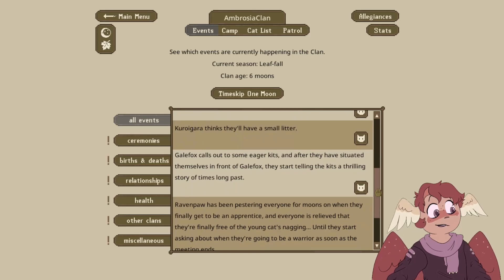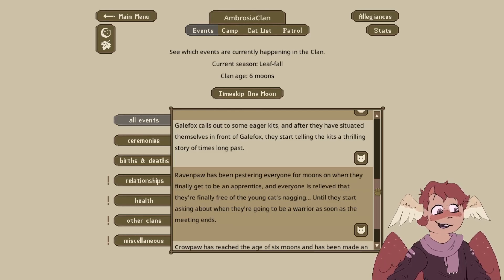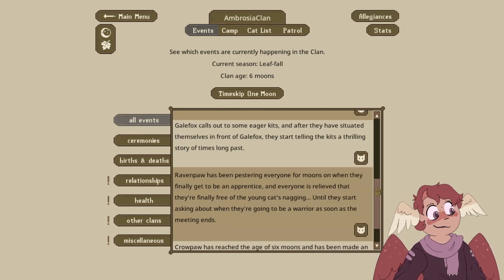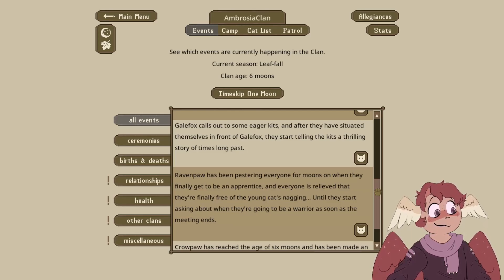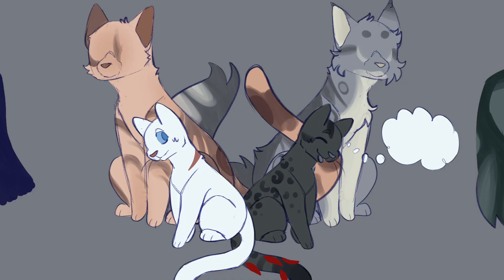Kuragara thinks they'll have a small litter. Galefox calls out to some eager kits, and after they have situated themselves in front of Galefox, starts telling the kits a thrilling story of long ago. Galefox needs to decide if they hate the kittens or not, because they do not like Crowkit at all, but they're apparently telling the kits a story. Ravenpaw has been pestering everybody for moons on when they will get to finally be an apprentice — everybody is relieved they're finally free of the young cat's nagging, until they ask about when they're going to be a warrior. Crowpaw has reached the age of six moons and has been made an apprentice with Vulture Splash as their mentor.